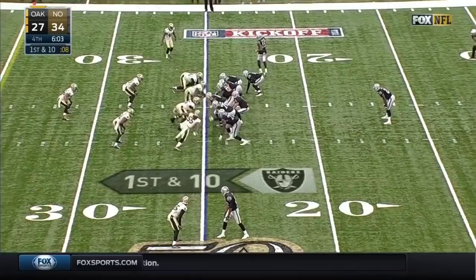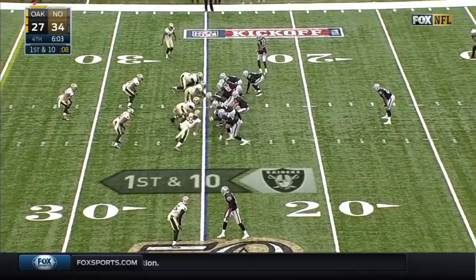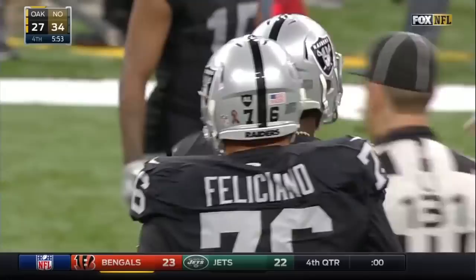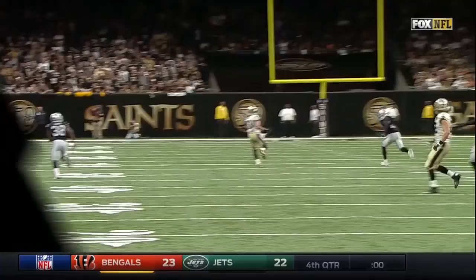Crabtree comes in motion right — heavy right. Murray. They're going to give it to him, cutback left. Good hold. Gets hit low and dropped there, but a good run as he weaved that back. That was a designed cutback — he started right and cut back left to pick up about 10 or 11 there.